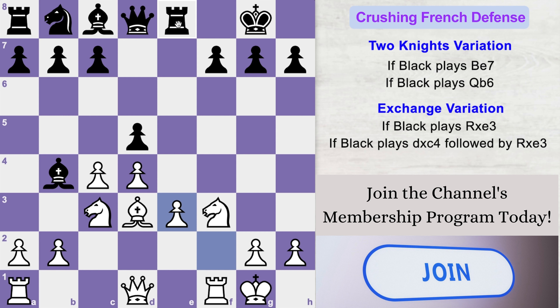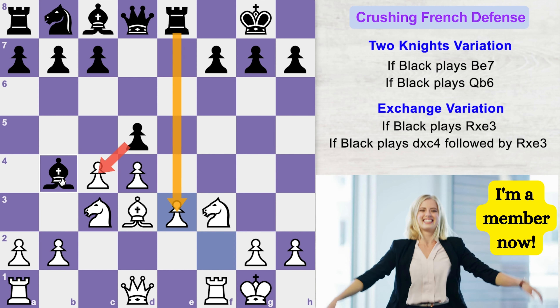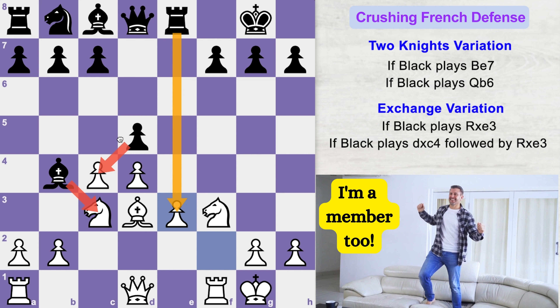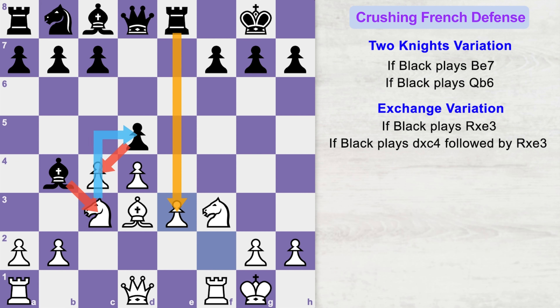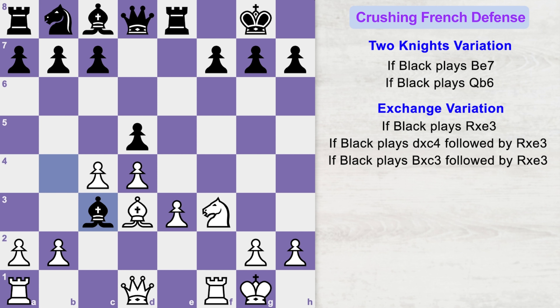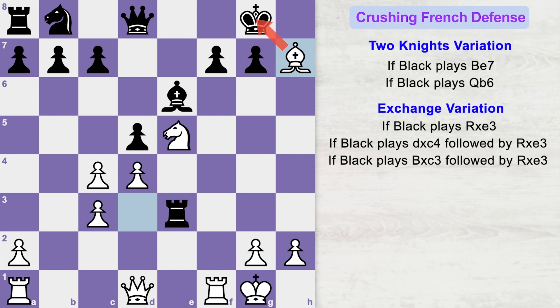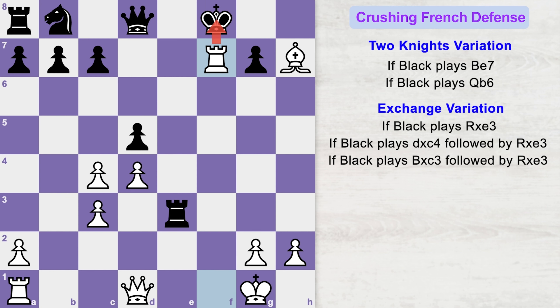Instead of capturing a pawn, black might decide to capture this deadly knight because we have seen how this knight jumps on d5 and worsens black's game. If black plays bishop takes knight, you play pawn takes bishop, and now if black plays rook takes pawn, you can play knight to e5 double attacking the weak f7 pawn. Black will most likely protect with bishop to e6, but now you can shock black by sacrificing bishop takes h7 check. If king goes to f8, you can sacrifice another piece — knight takes f7. If bishop takes knight, rook takes f7 check.